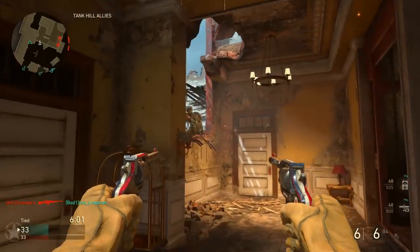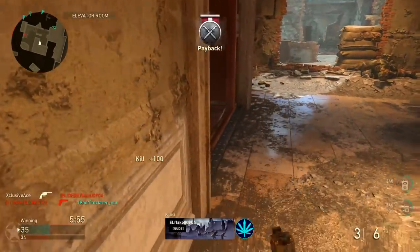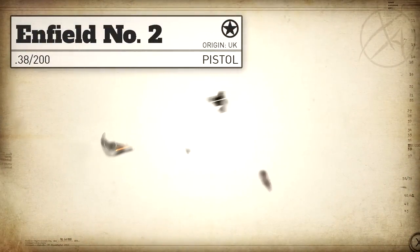What's up guys, I'm Ace and welcome back to another Gun Guide. This is a series where I go into great detail with all the stats of every one of the weapons in COD World War 2. In today's episode we're going to be covering one of the brand new pistols, the Enfield Number 2. First up as always let's have a look at some of the real life stats.